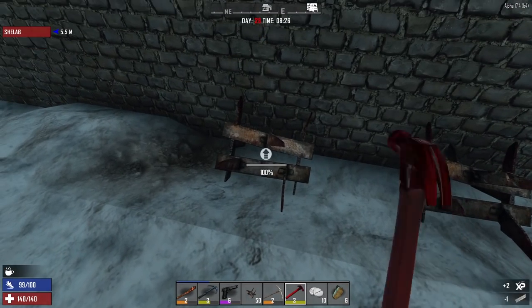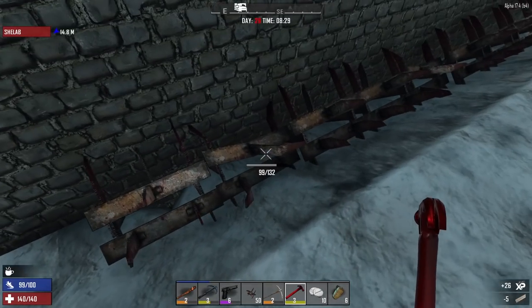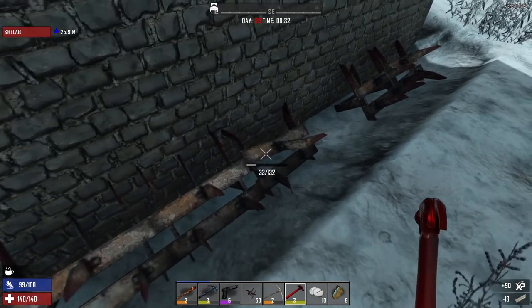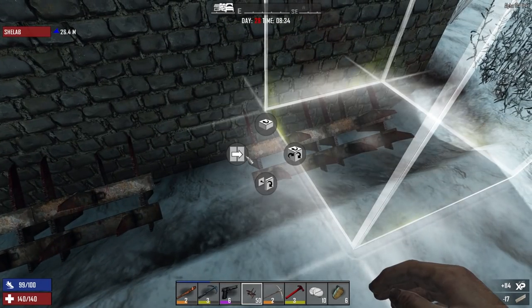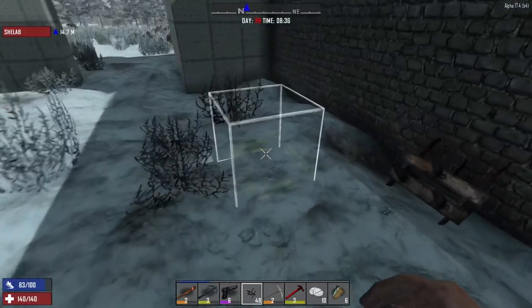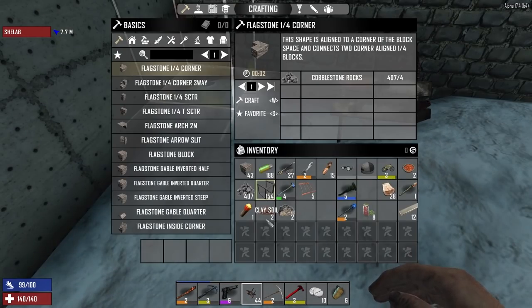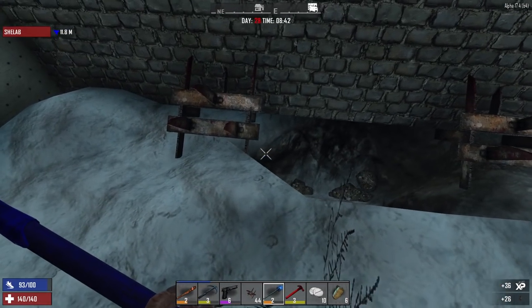At this point I am going to go around and repair all of the spikes — they have done a lot of work on this side. We don't need these spikes to kill anything; in fact we don't really want them to. We just want them to be a thorn in the enemy's side — pun mostly not intended. Everything just needs repairs.